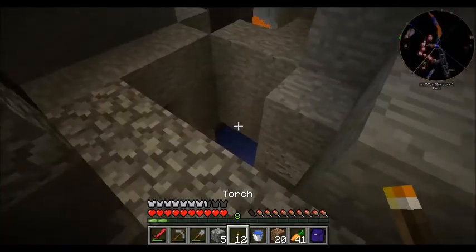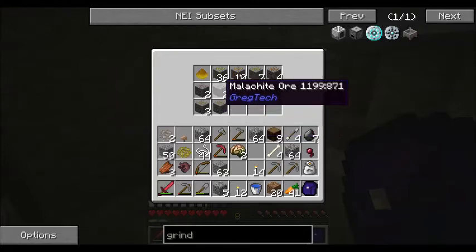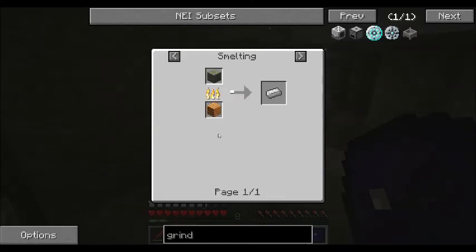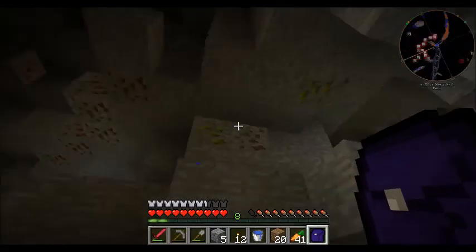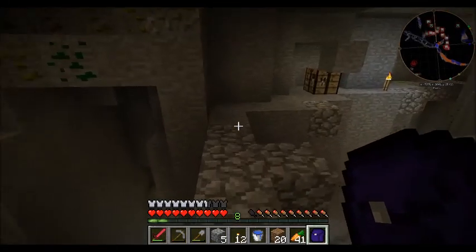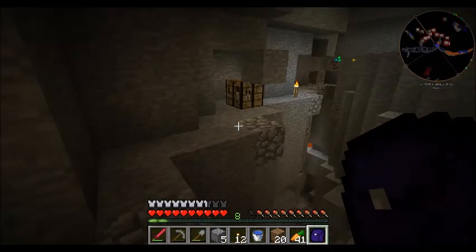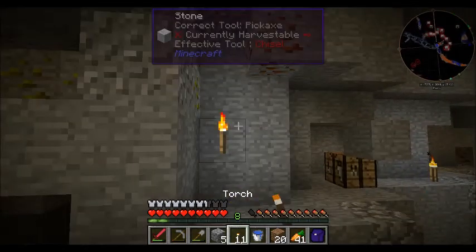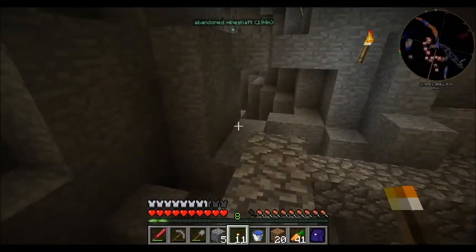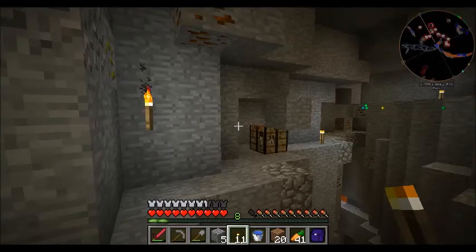That actually even yields the full iron ingot, rather than the malachite you find up high, which yields just three nuggets — one ninth of a bar. So I'm going to cut out here and head back to my main mineshaft.